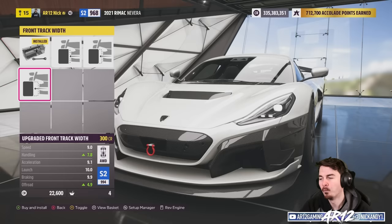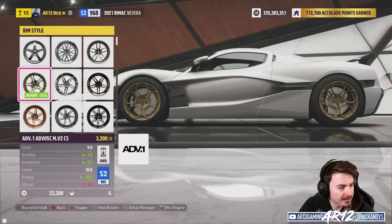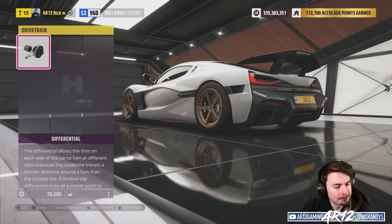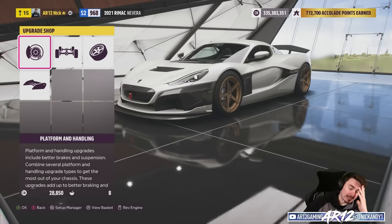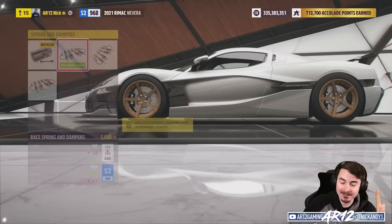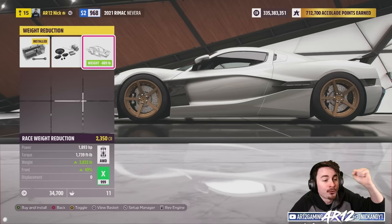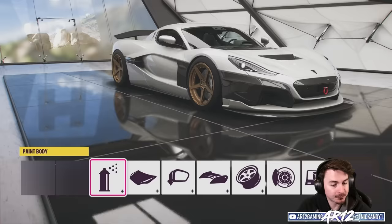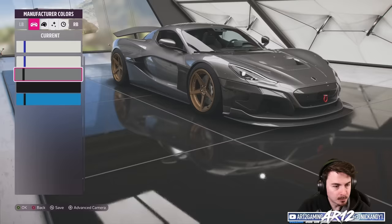We might have taken an L in the performance, but we are taking a dub in the customization. Now we need some fancy wheels — some ADV1s, HREs, something that says I have more money than you. The only drivetrain upgrade I can get is a race differential. If this thing cannot have weight reduction, the car is washed. Yes! We can get race suspension, rally suspension, and drift suspension. Let's get race suspension to start, plus anti-roll bars front and rear. We weigh 4,700 pounds — that's insane. An X-Class Rimac. We might have taken an L, but the upgrades are just a massive dub.